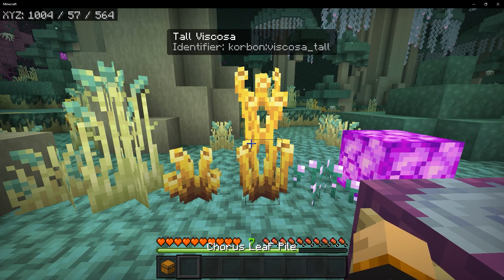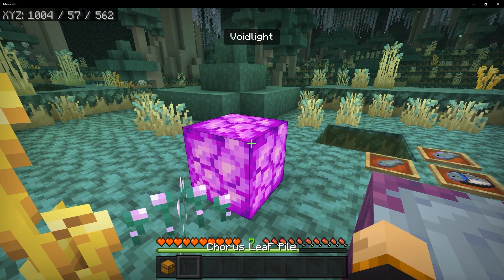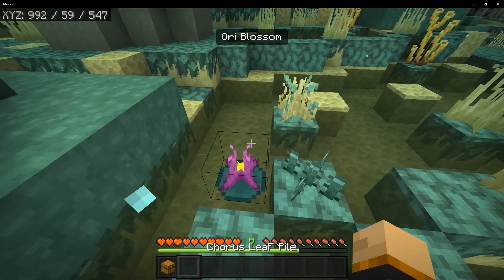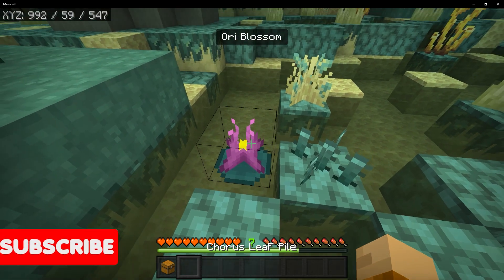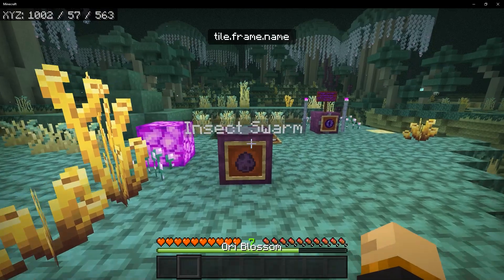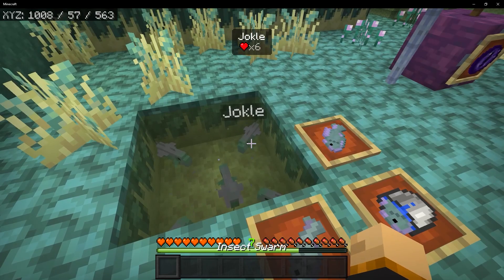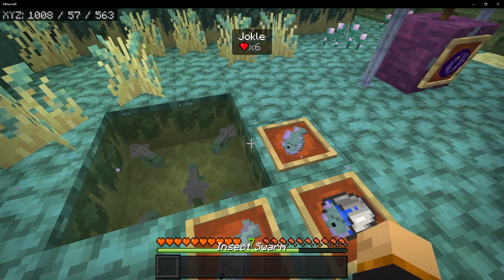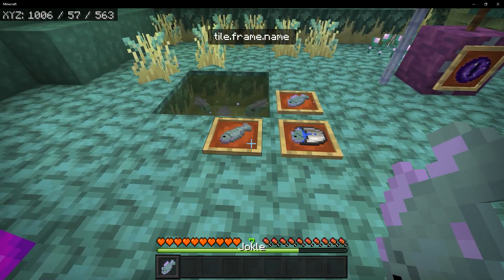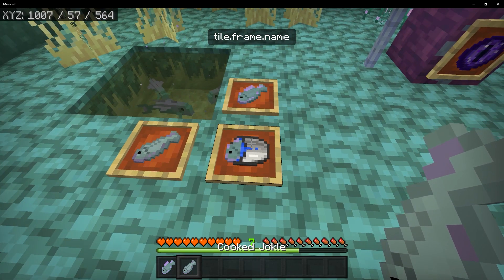For plant life you can find parium grass, parium tall grass, viscosa, and tall viscosa — which remind me of coral. You can also find void sprouts and void lights, another variant of the shroom light. Around the lakes in the biome you can find ori blossoms, which again require silk touch to collect and cannot be placed back down. For mobs, you can find insect swarms. Within any water source inside the End you can also find a new mob called jockles — when killed they drop raw jockle, which you can cook in a furnace or smoker, and you can even put them in a bucket to take home.